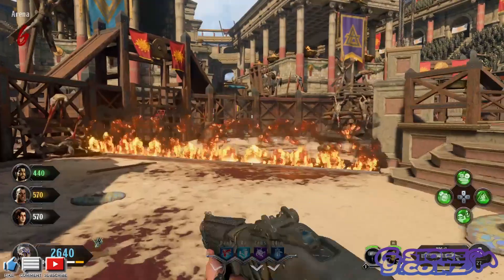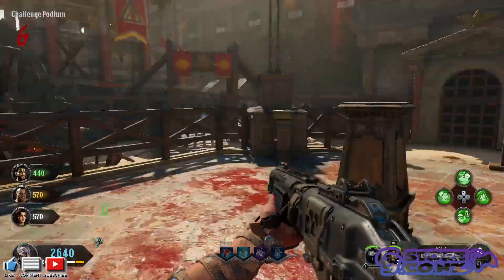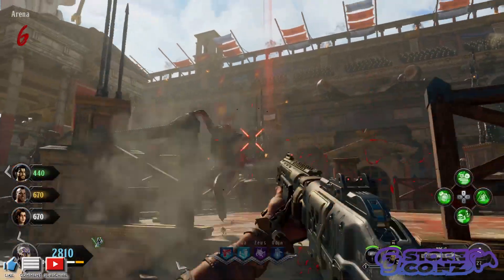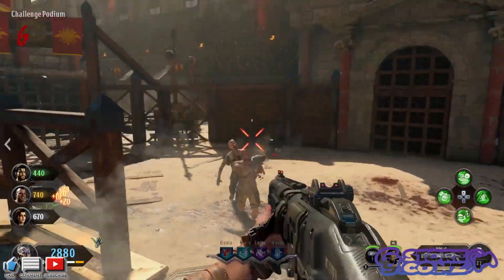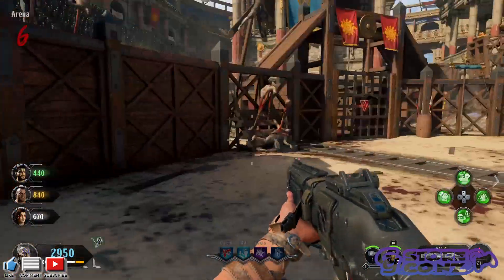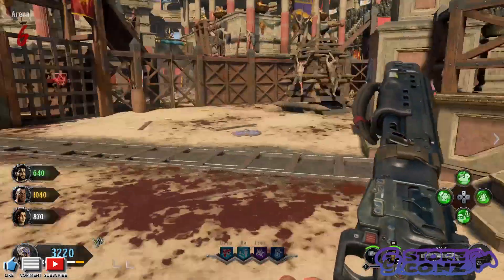Now, some would think the best time to use the special ability is when you've got a horde of maybe 20-plus zombies following you and you've been training them around the map. But the best time to use it is actually when the special zombies come out — the gladiators, or what I'd describe as a demon zombie that looks like some kind of insect creature.